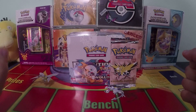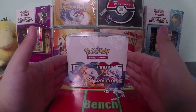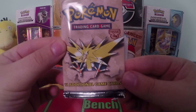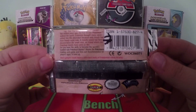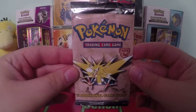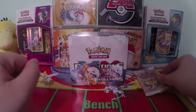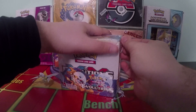Hey everyone, welcome back to my channel. Today we have a treat — we are going to break the seal on this Evolutions booster pack. We're going to open up nine packs trying to pull the Mega Charizard, and then afterwards we are going to open up this heavy first edition Fossil booster pack from 1999. This booster pack was purchased off eBay — I will link the seller down below in the description.